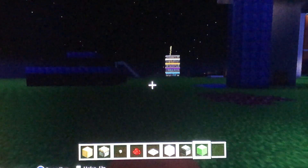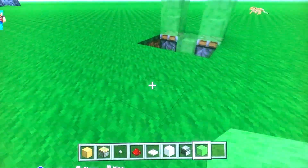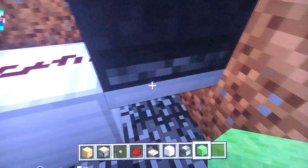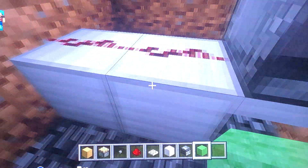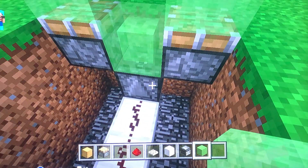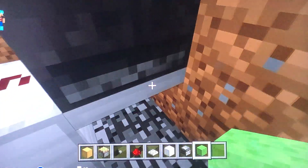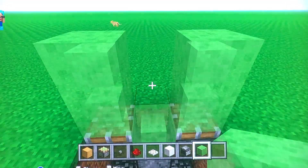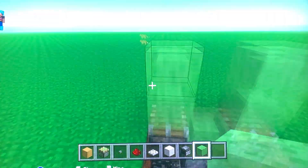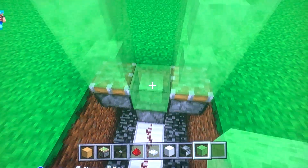Did you all get all of that down? So let's talk about what we just did while we're sleeping and waking up. We dug a hole three by three, we put a trap door — a metal trap door — we put two blocks of iron, two redstone, an observer on top of the trap door, a sticky block on top, two sticky pistons, and two slime blocks up and up.